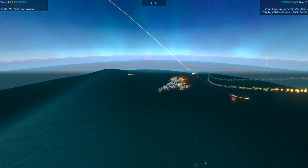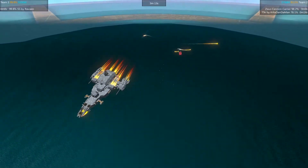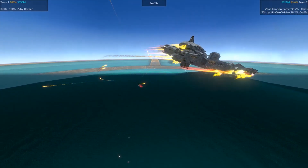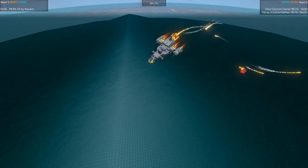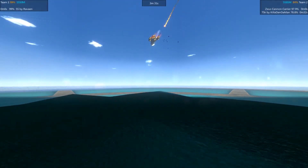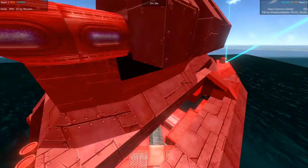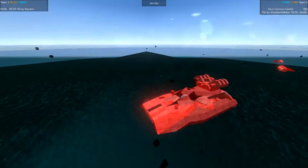The 75k is now beginning to time out — it is now out of bounds. The Zeus cannon carrier is still doggedly attacking the SS. Every now and then a shot hits the Zeus cannon carrier, but its shield deflects the worst of the damage. However, a direct hit smashes it to pieces. The cannon carrier has been disqualified — it has been defeated. AI dead.